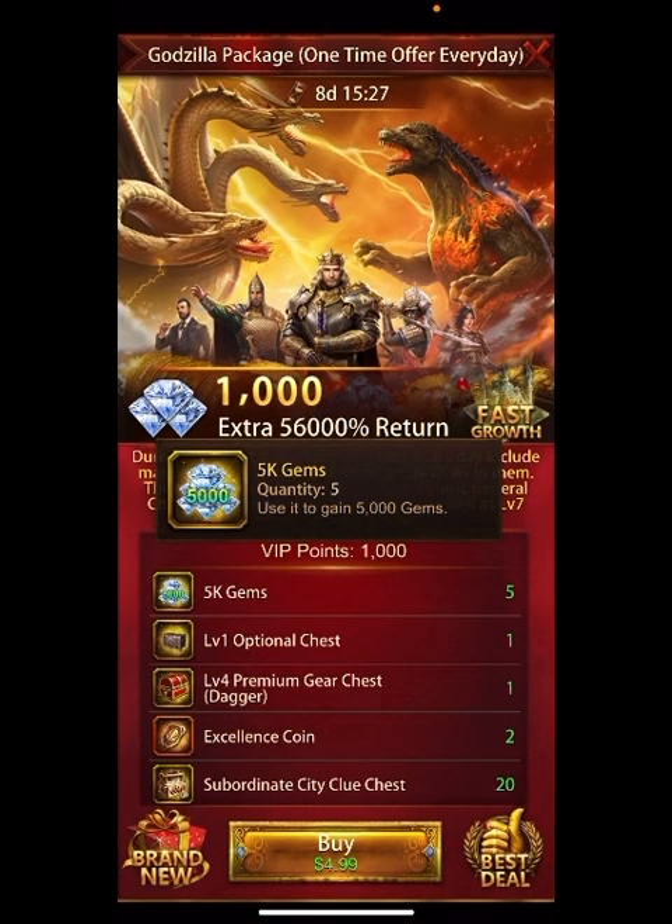Please remember, if you do buy packs to get your gems, spend responsibly. Use the Amazon App Store — all the information is in the description to my video on how to download and how to use it — and save 20% on all your purchases.